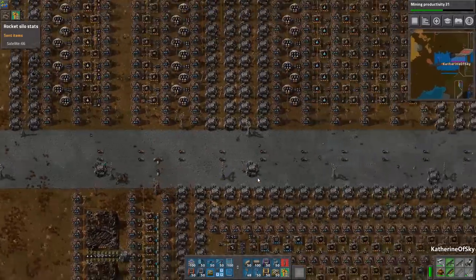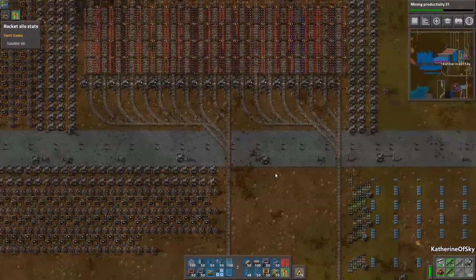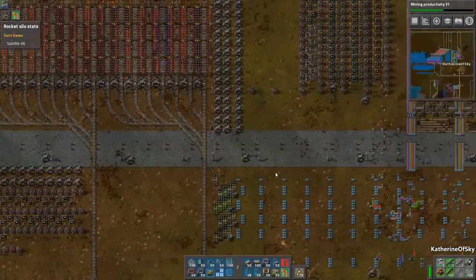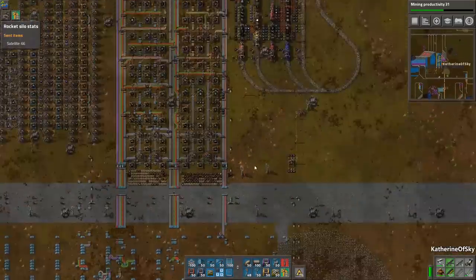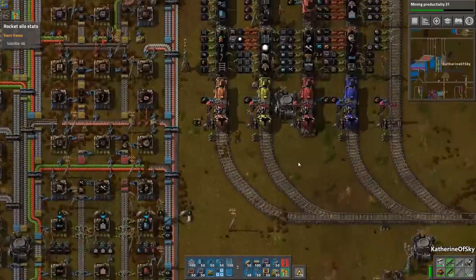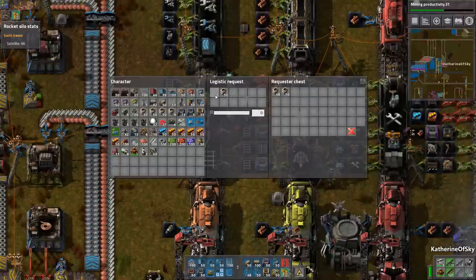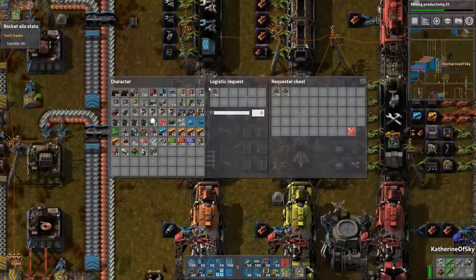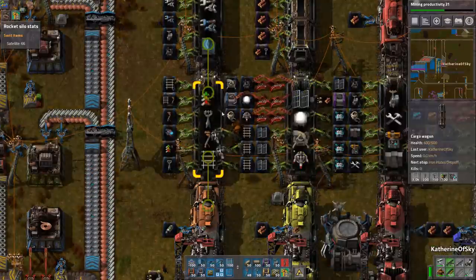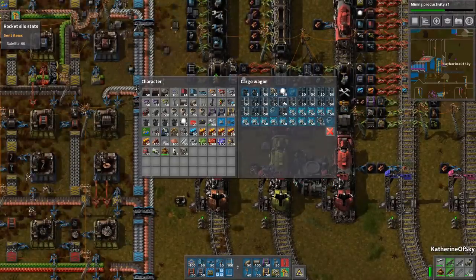There was an issue with the train which I have now fixed — the solar train was indeed not getting any construction bots. I assumed it was because we had no lubricant, but the issue was this chest here. Thanks to sharp-eyed Alex, he found that it was requesting both logibots and construction bots where one chest had been blank. So I moved those to that chest and it should be all good. It looks like we're getting full on all kinds of things.